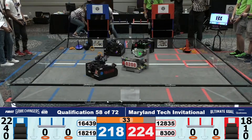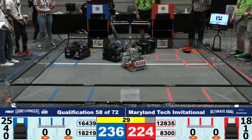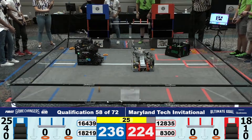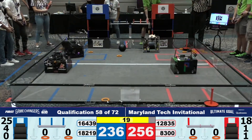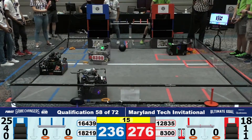As we enter our endgame, robots nearly even. This endgame is going to be very important. 212835 grabbing their wobble goal and placing it outside of the field, shortly followed by Blue Alliance's 18219 grabbing their wobble goal and placing it outside of the field as well.